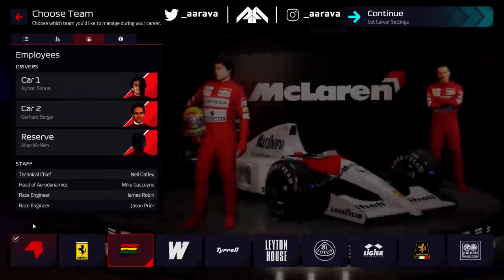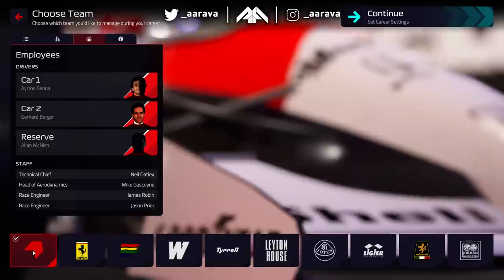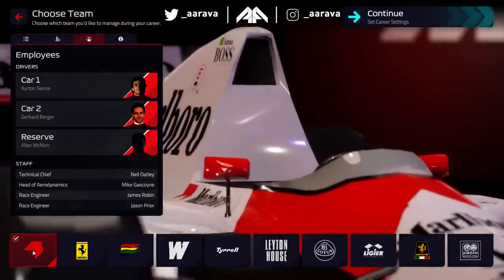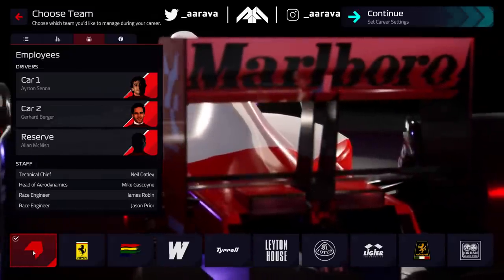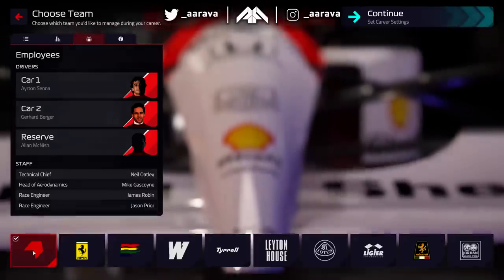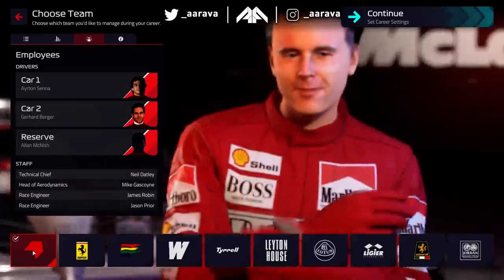So let's get started showing you everything. We've got driver faces, driver cars with unique models, all new staff for each of those teams and accurate team performances corresponding to the 1991 season. We've got all 10 teams and 81 drivers from the 1991 season and subsequent seasons, including young drivers like Fisichella, Coulthard, Villeneuve and many others.